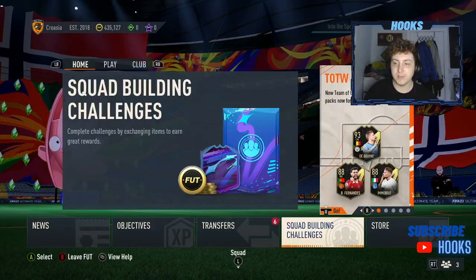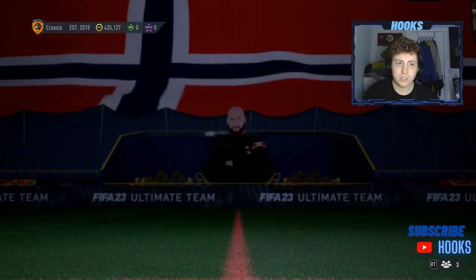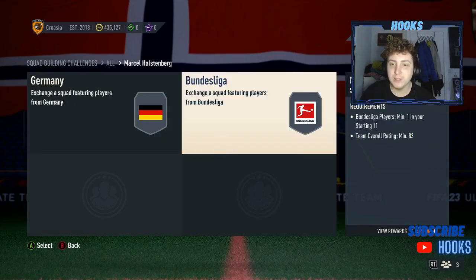So we've got Marcel Halstenberg — let me check the price. Two segments already tells me it's going to be a little bit expensive. 82s right now are about 1,700 coins, so he's going to be 1,700 times 11, really. It's going to be about 15 to 20k in that sort of region. And you are going to get a gold pack back as well. Monaco have got a penalty — Monaco score a penalty against Leverkusen right now, so you know it's exactly 6 o'clock. It was Ben Yedda scoring. A gold pack there and an 83 squad as well for a small gold Players pack.